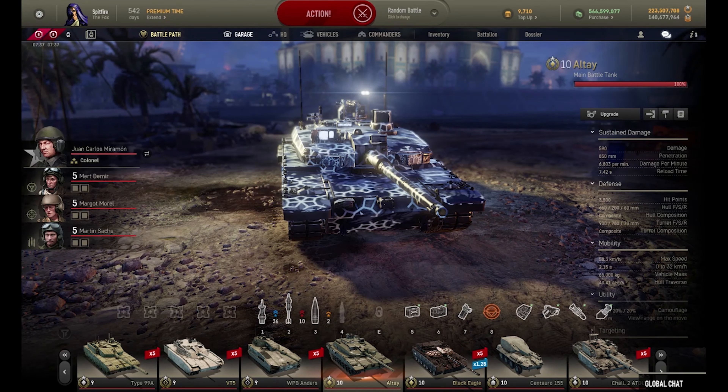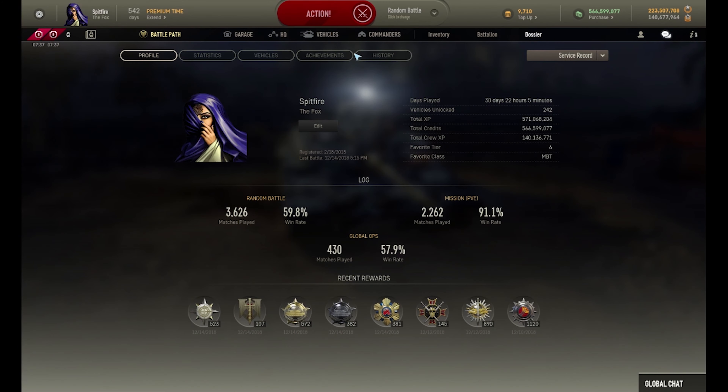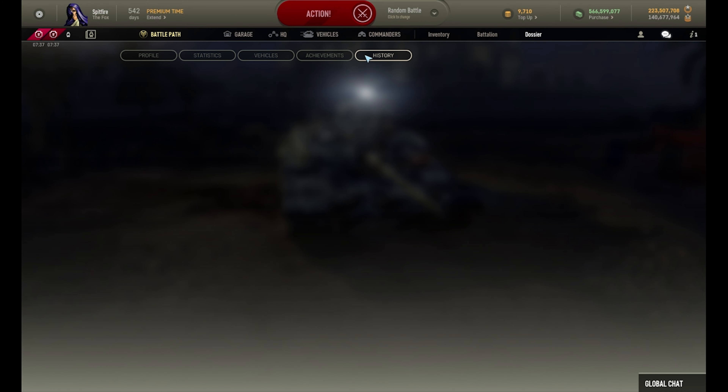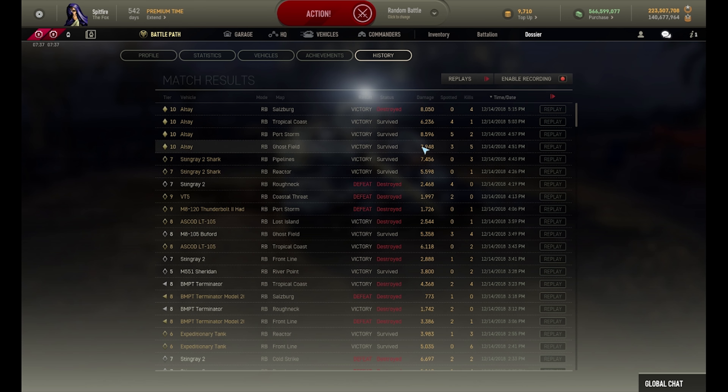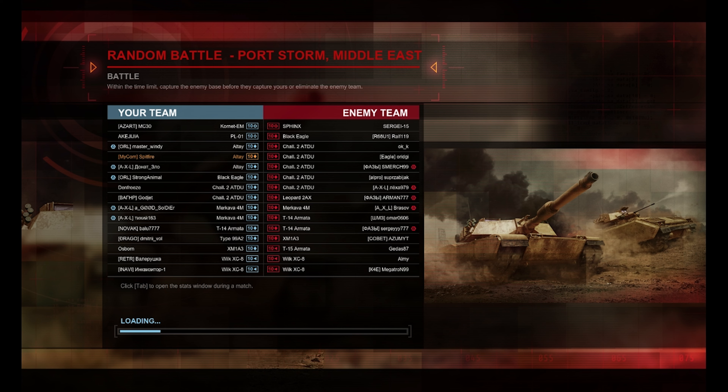So how about some Altay gameplay? I have two games to show you - the first will be the second game I played, and the second will be the last game I played, as the other two weren't really indicative of things in all honesty. This game is Port Storm, and it's kind of crazy. The main features I'd like to point out are the hydromatic suspension and the five-round ready rack - these are the two things that really saved me and will show just how powerful this thing is.